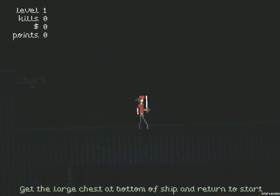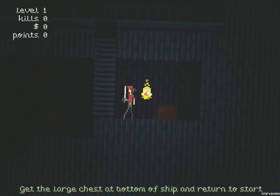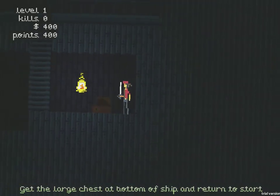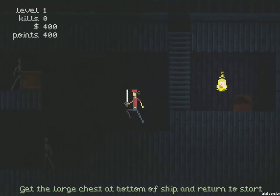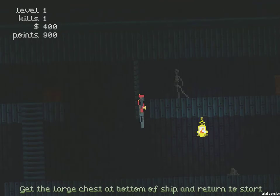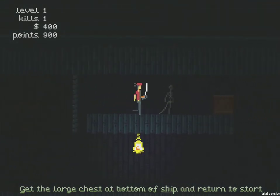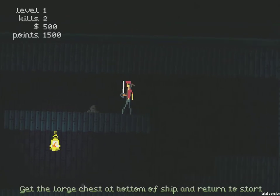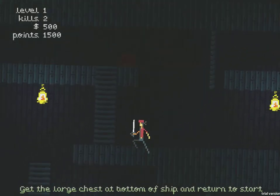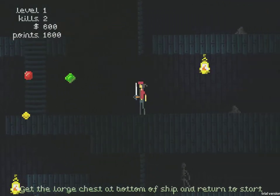I like this one because it has support for the Xbox 360 controller, which I am using. X is to attack — I'm just going to whirlwind through this whole thing — and A is to jump. The idea is you need to make your way to the bottom of this pirate ship and get the pirate treasure, and then make your way back up to the top.